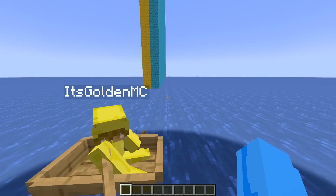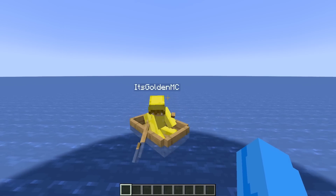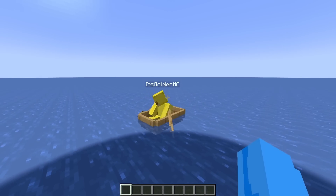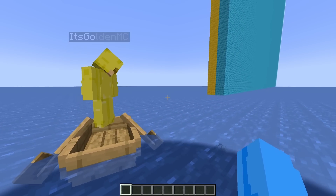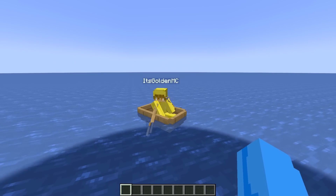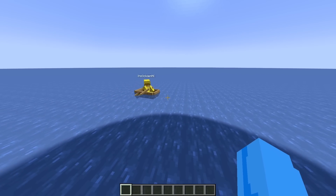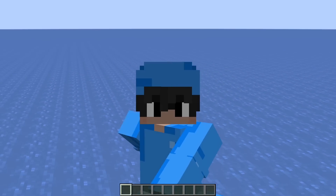Oh my goodness, Gold. Well, we kind of need to do something about that. Wait a minute, I have the perfect idea. Gold, do you want to have an island building competition? Yeah, that would be awesome, Llama. Well, guess what, Gold? I'm totally going to build a better island than you. No, you're not. I'm going to go win now. All right, well, I'll go ahead and go over to my side and you can go over to your side and let's get started.